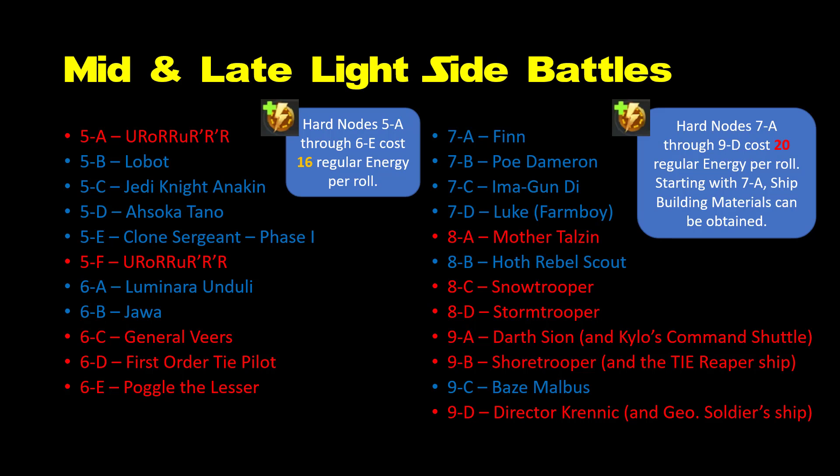Likewise if you picked Luminara Unduli over Jedi Consular. As I discuss in my faction guide for the Resistance, you'll absolutely want to get both Finn and Poe, but they're both also available in locations that use other forms of game currency, so farm them from there first and only farm them from these very expensive hard nodes if you can afford the energy. So there really aren't any critical light side characters here for lower level and mid level players.